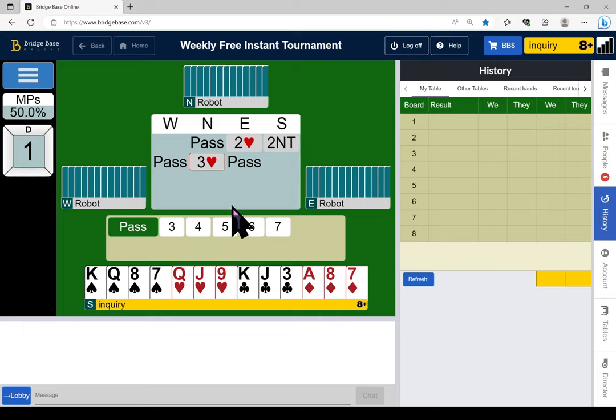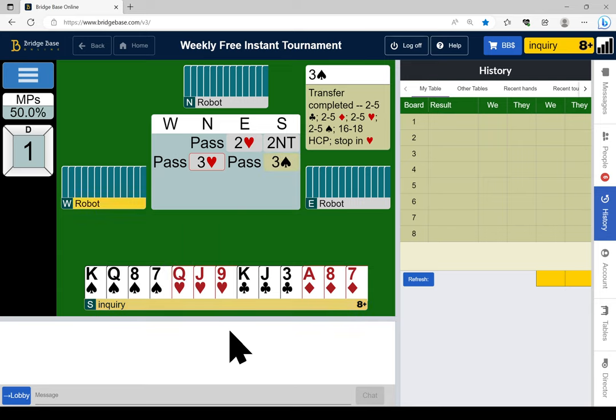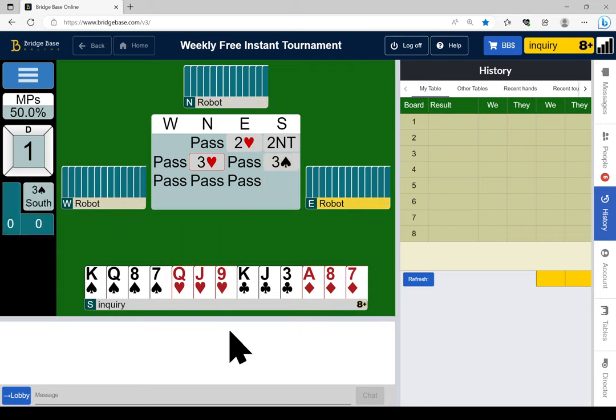In addition, the queen-jack-nine of hearts might be totally useless. He probably has the ace if not the ace-king for the weak two, and I'm four-triple-three. So I'm just going to bid three spades — this isn't even close. Sixteen is the minimum and this is not a particularly good 16, so I'll just bid three spades and we get to play it there.